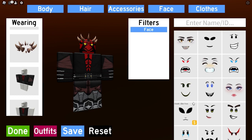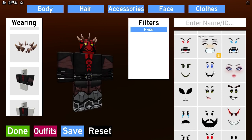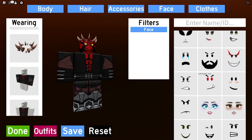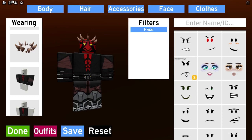You can see that — then we go into face and just select something. That doesn't look half bad actually. Here's the thing: if you look at it, you can't even see those eyes, but it actually makes it look good.